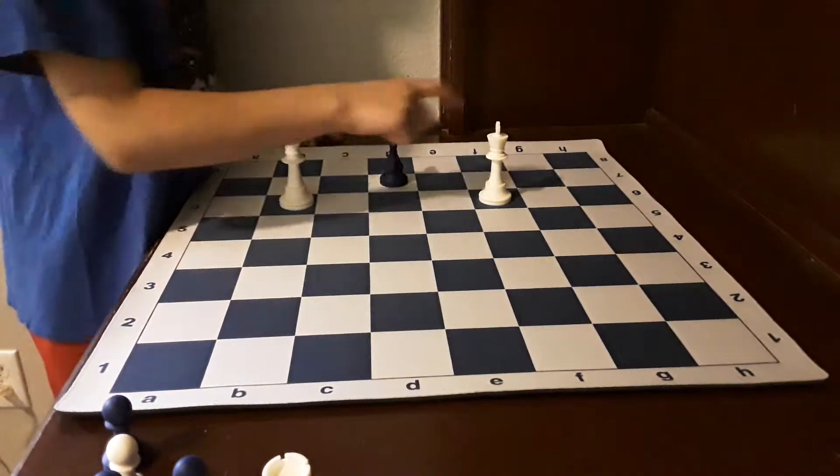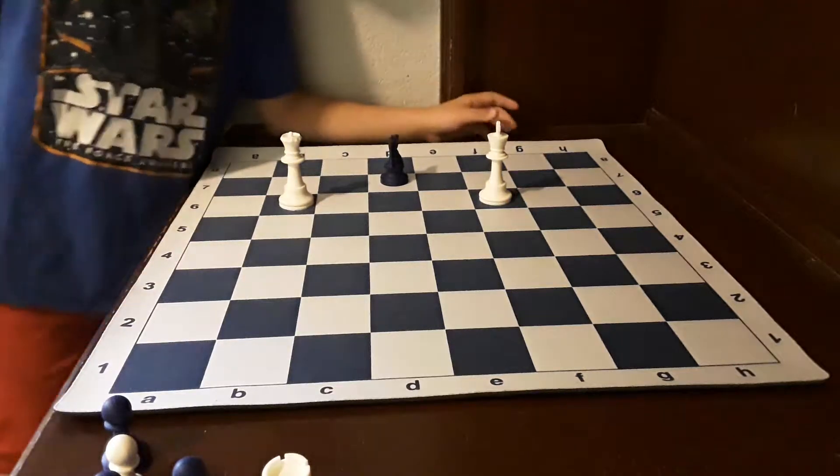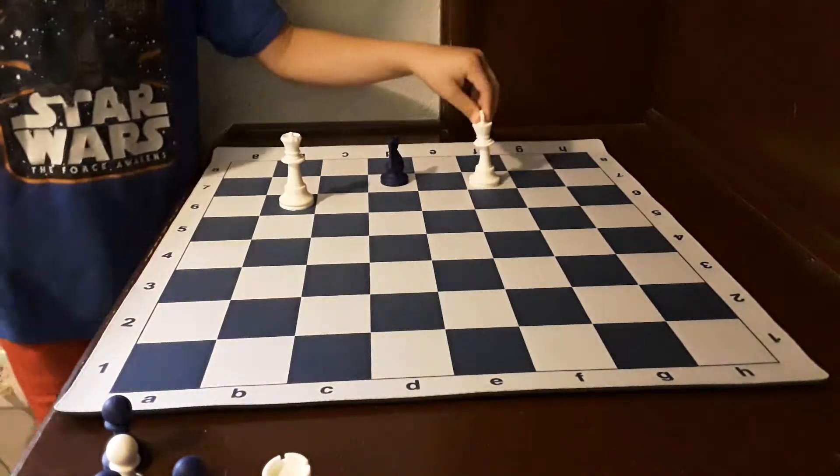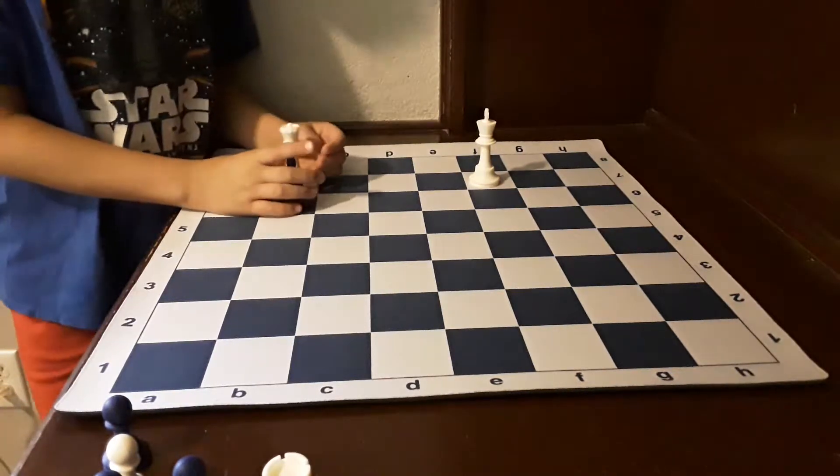Here's the thing with knights: you can't block their check, because they can just jump over it. You have to run away or capture. You can't capture, so you've got to run away. And then you get the queen. There it is.